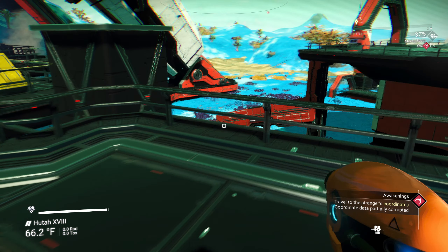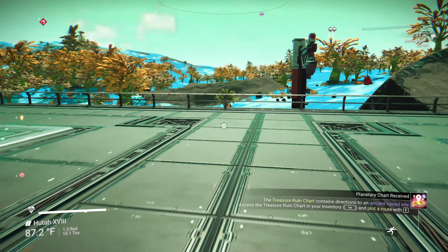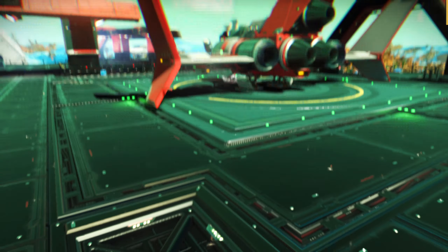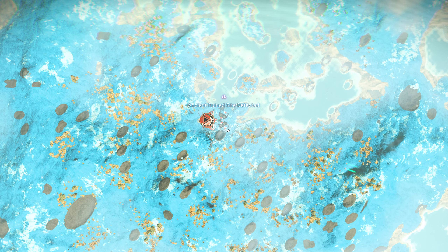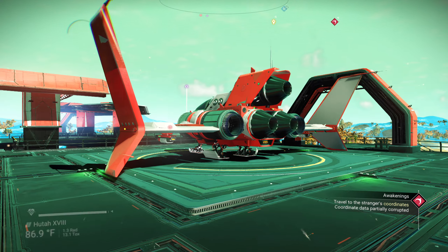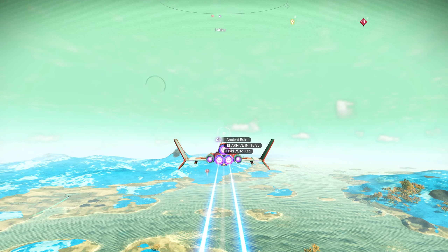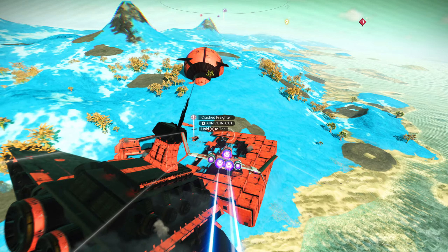Let's put down a save beacon and look at our artifact chart. We get this for free — ancient ruin site detected. It's going to tell us where to go. It's 20 minutes away. Oh, that's our crashed freighter — I don't really care about that, let's just land here anyway.